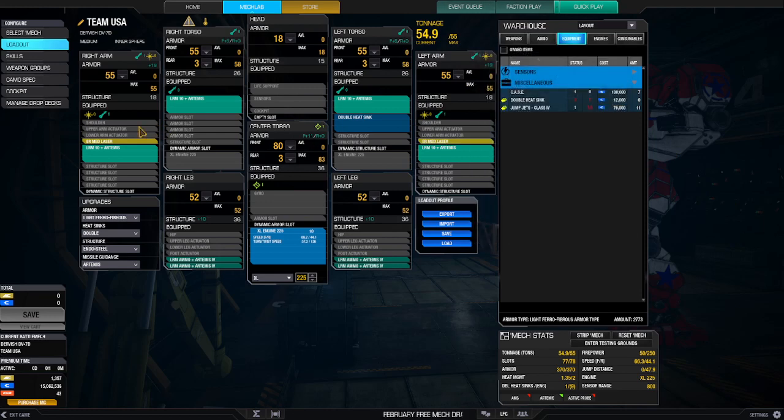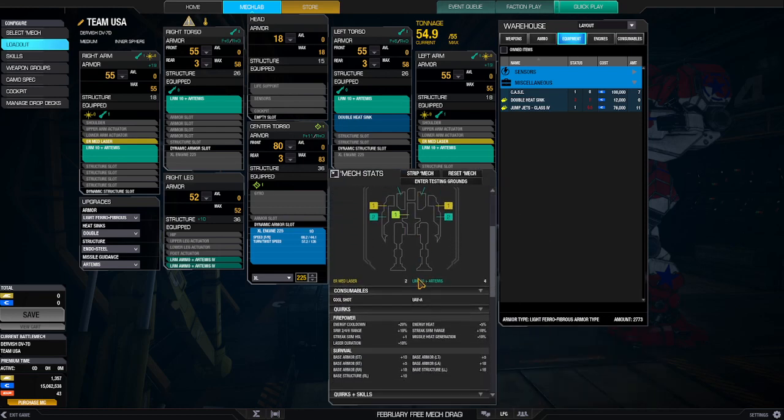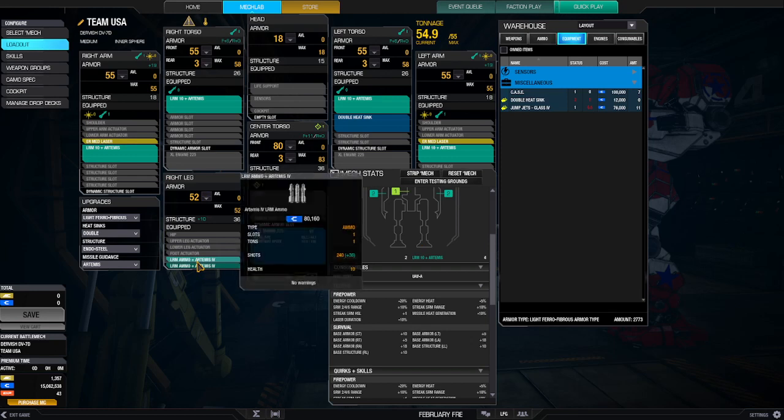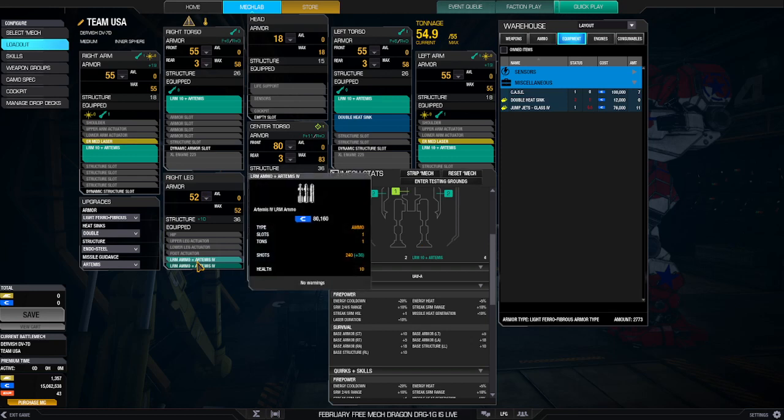It also has two energy weapons. Let's take a look at the quirks and features. Firepower is 50, speed 66.3, and heat management is 1.35. This is a lot better than the clan equivalent, which sits at around 1.19 with similar firepower — a little bit more but not by much. In the skills, there's one armor increase and I added some missile ammo features, getting an additional plus 36 per ton.